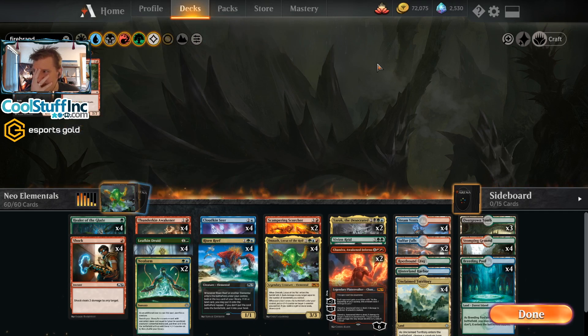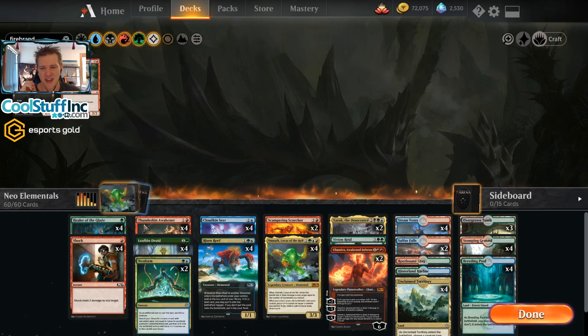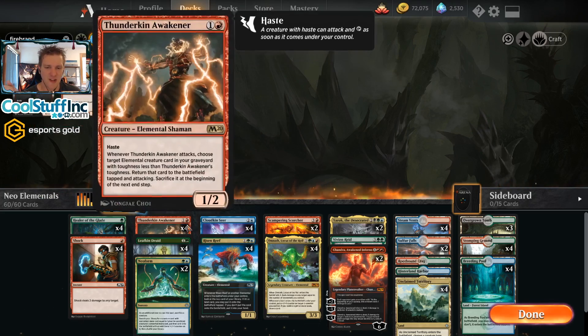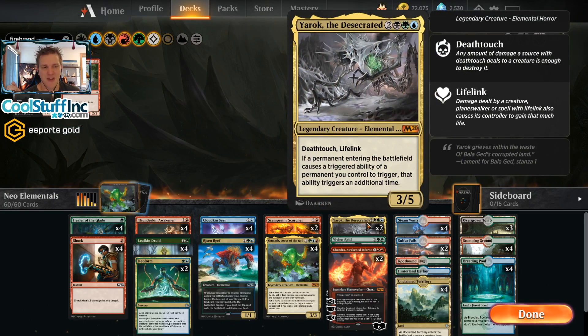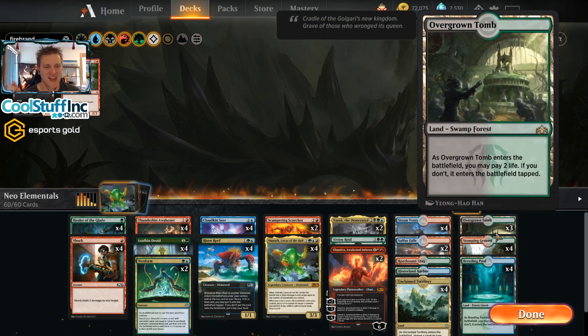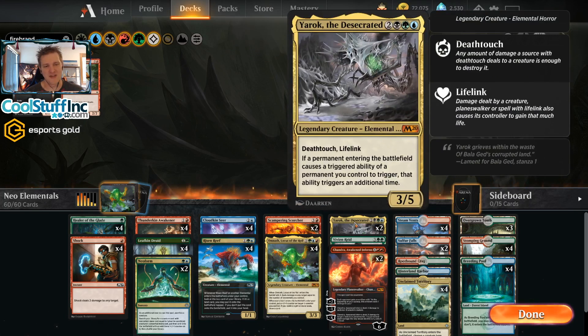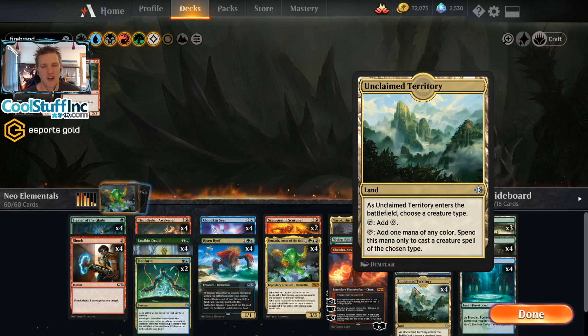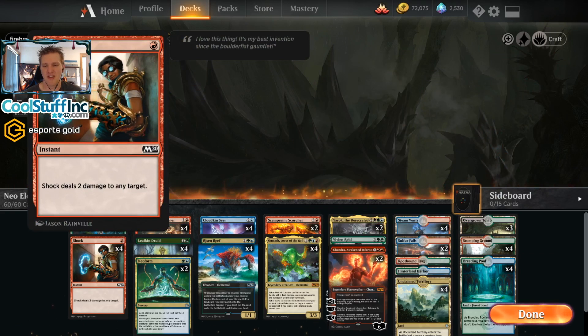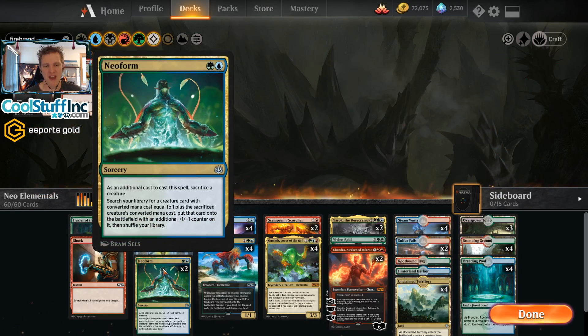I played against Fanatical Firebrand probably a million times today, and the tilts have been real. I'm trying to get this to a version where it might compete with red, mid-range, and control — it can drive those decks absolutely insane. Against red and blue-white flyers, you need an early shock, early Healer of the Glade, and a Yarok to stabilize. This is an all-shockland mana base — it will hurt you pretty badly. It's hard to get more black sources in for Yarok, so we have Unclaimed Territory instead. All of our creatures are elementals, so it can cast anything that's a creature.